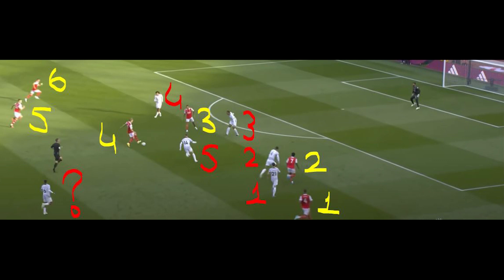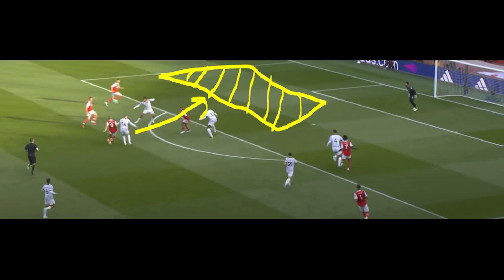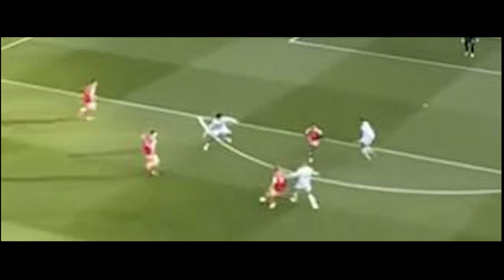Arsenal have a 6-5 numerical advantage. Moreover, they have a 3-4 lead on Liverpool's right side. With an accurate pass into the empty space, Martin Ødegaard took his team forward in the first minute. Here you can see the area where Trent had to defend his position and his men.